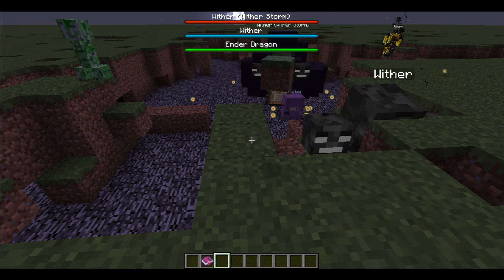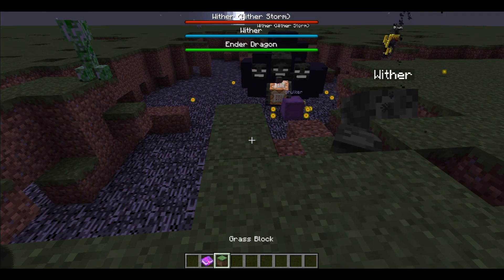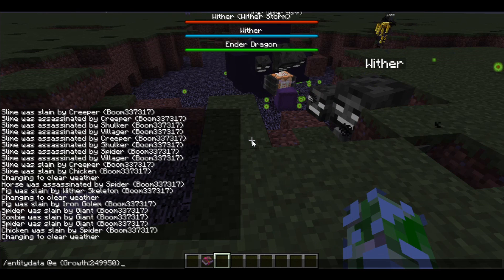Once he gets to a certain size and gains enough growth points, he gets to this humpback stage, which is where he gets the giant growth on his back. That's actually a lot of blocks and items conglomerated into a big humpback. At 500 points he starts attacking your enemies, and he's already starting to become a powerhouse. When he's in the humpback stage he's going to be into arrows.